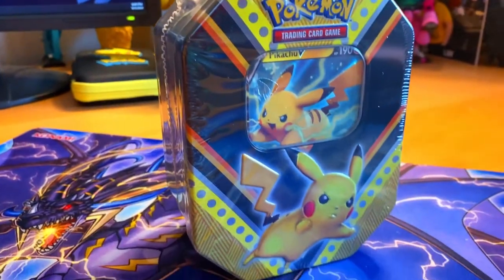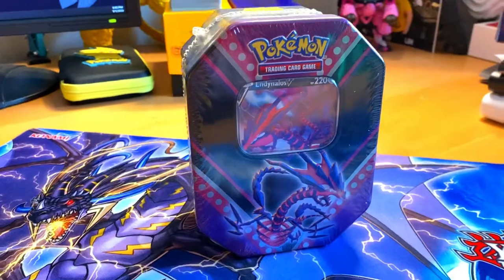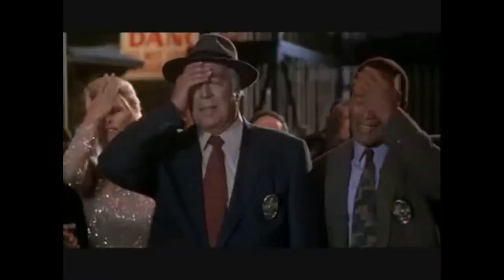Heyo guys, it's the boy StrongBean here and welcome to another opening of some Pokemon cards. This time we got the 3 newest V-Tins: the Pikachu V-Tin, the Eevee Tin, and also the Eternatus Tin. They are already opened because I'm redoing this intro — I did the intro earlier, went ahead and opened all the packs, and then sat down to edit and noticed I forgot to turn on the mic. So that's why we're redoing it now. I already know what I pulled, stay tuned — it was a decent one, so let's go!